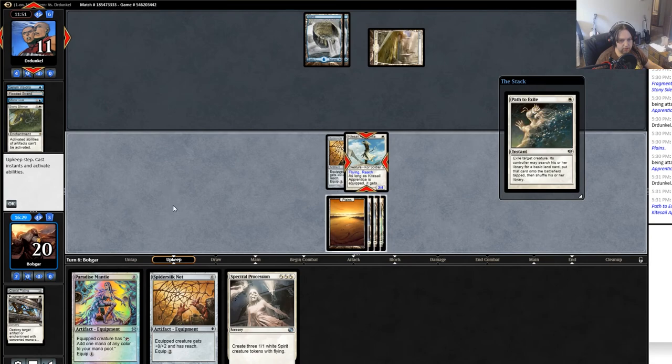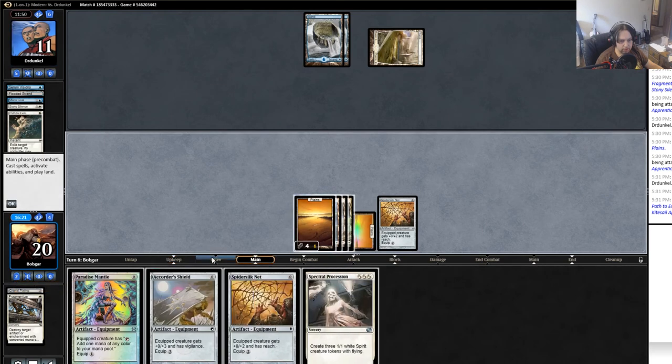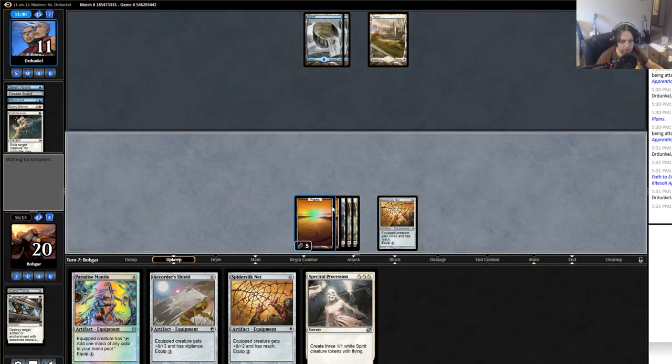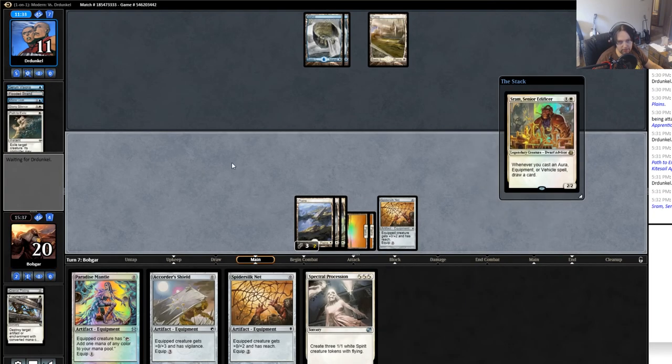He does have a Path — interesting, he hadn't had Paths before. I wonder if he just doesn't run four of them or if he's had bad luck drawing them. I don't think I play Spectral Procession onto this board — he just literally has a counter up and I know it. Sram's will tell me if he has Spell Snare — that's the information I get. He's thinking a lot so he probably doesn't have Spell Snare, because you would instantly snap off Spell Snare. He has Spell Queller — okay, seems fine.